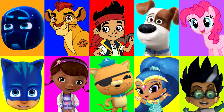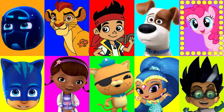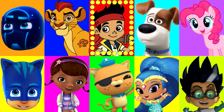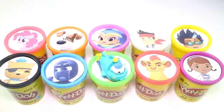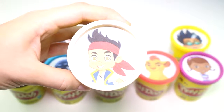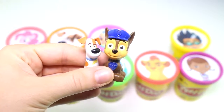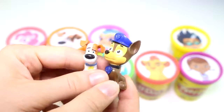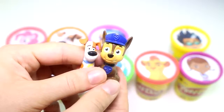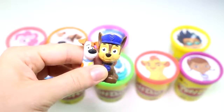Alright guys, let's keep playing and see which character it will land on next. Look at how fast it's going, I can't keep up with it. And stop. It landed on Jake from Jake and the Neverland Pirates. Jake has the white play-doh cup. Let's see what surprise he brought for us today. And look, he didn't just bring us one surprise — he brought us two surprises! We have Chase from Paw Patrol and Max from The Secret Life of Pets. Look at how cute they are. Max is so tiny and Chase is a lot bigger than him, but they're both super cute.